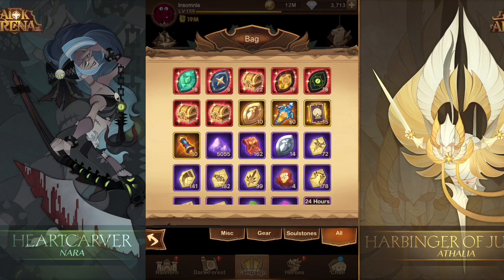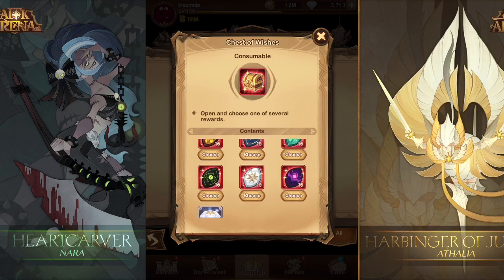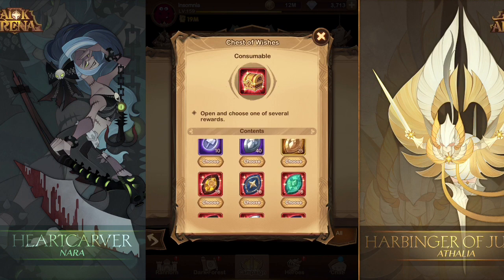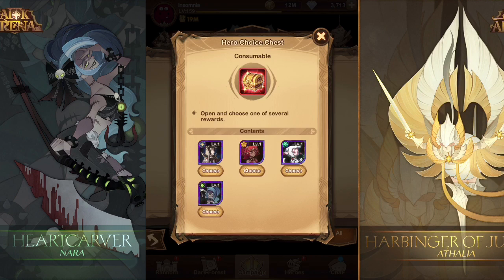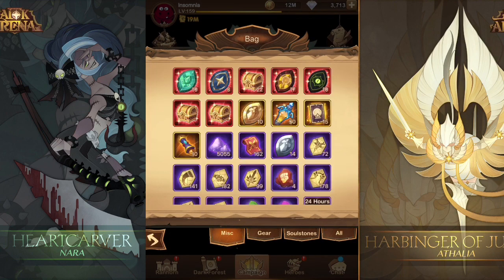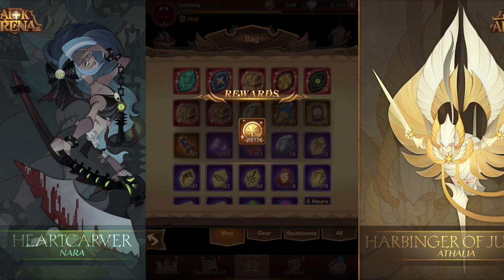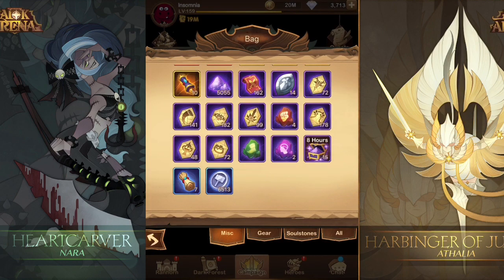Let's go ahead and take a look at the loot from the red chests. We got some emblems, which is good. We don't have any emblems for Arthur, but we do have them for the factions, the Celestials, and the Hyperion. The second red chest is very nice — we have Nara, Satrana, Namora, and Astrilda. Out of those two chests, Nara and Satrana are the only two you can't buy; the other two you get in the store.